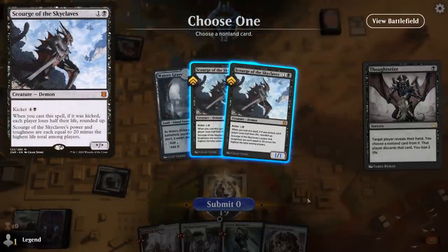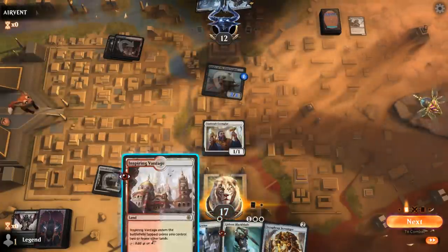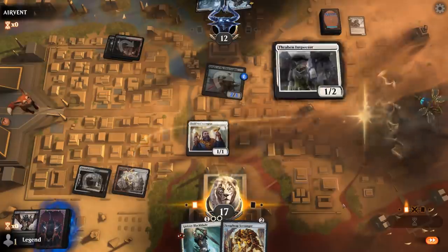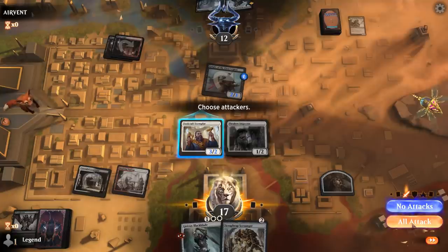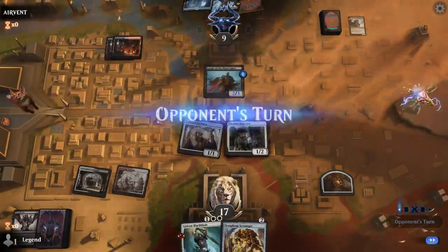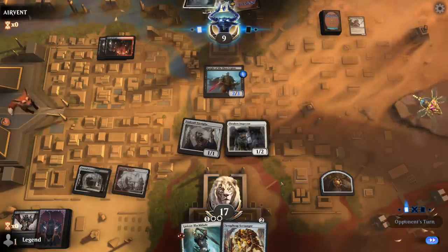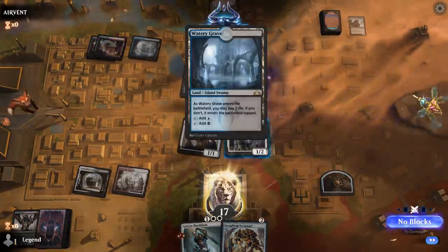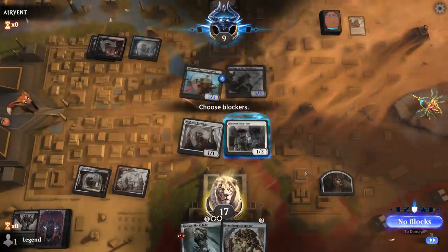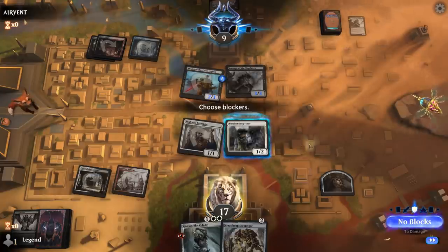Double Scourge of the Skyclaves — that makes sense. Play Thraben Inspector, and I think we're still attacking. I could chump block to keep my life total a little higher, or we could wait until we get Gideon in play. But they might just want to play an extra Shockland. So if I take two, this Scourge grows up to a 5/5 which can then block Exemplar. I think we chump.